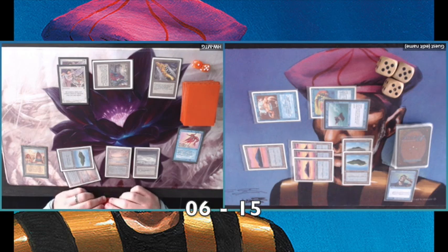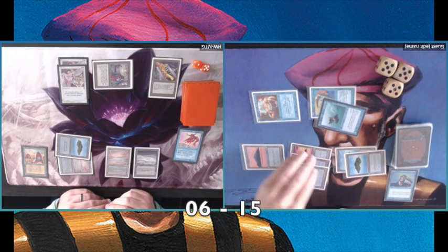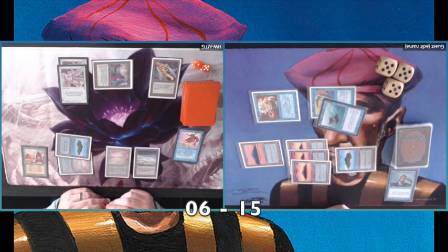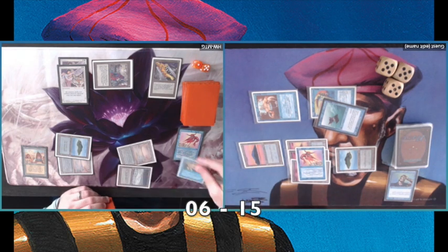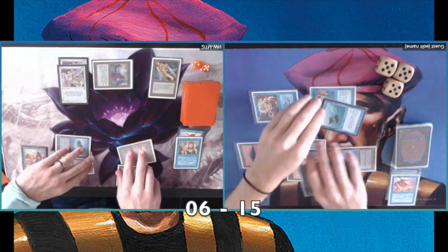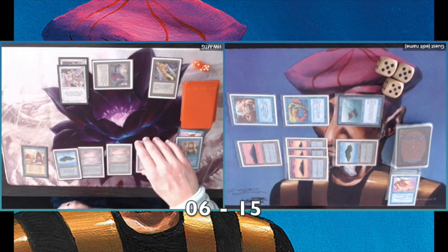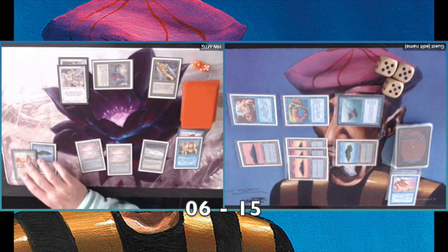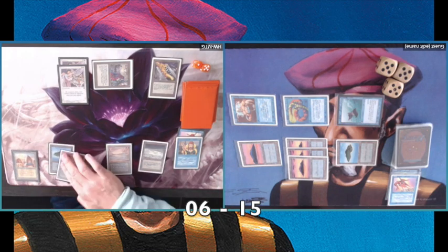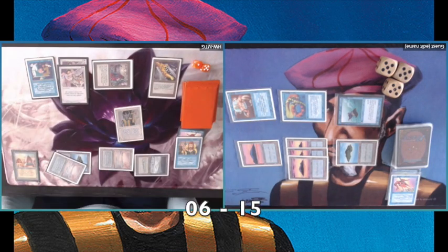Is the Boomerang targeting the Serendib or an Island? It's actually on an Island — smart, since I can't counter that. In response I play my Boomerang, and he counters my Boomerang with a Counterspell. It's a bit of a Boomerang war. I really love Boomerang by the way — it's so versatile, useful in offense and defense. Then he plays Stasis, which is really bad news.